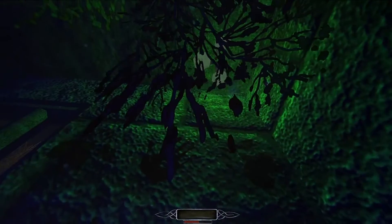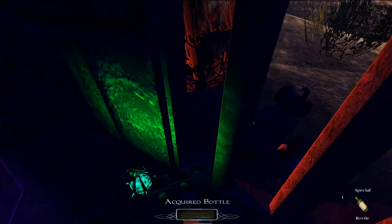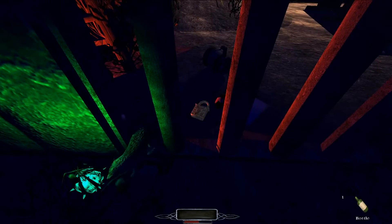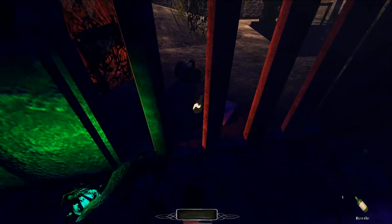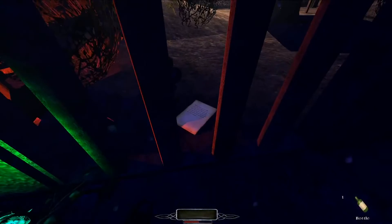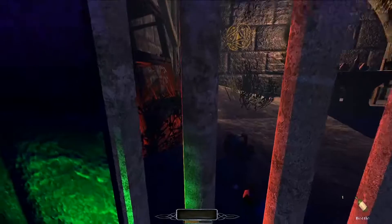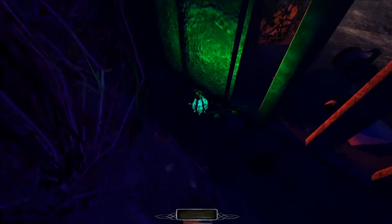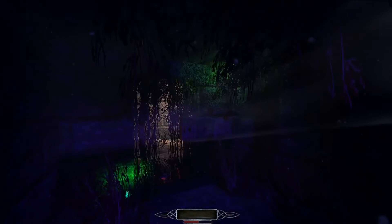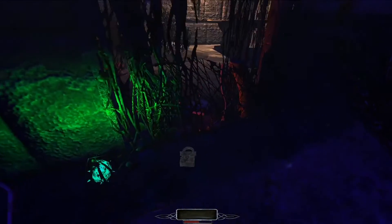Oh, look — you can see handprints on the wall. That's great. Got my lockpicks. No. I have a bottle now. There's just an old broken lock on the ground. Yeah, I have nothing. I want to read this again — the vines that grow up from them can penetrate through metal and stone. Okay. I need to rest. What just happened? Hmm, interesting. I am not sure quite what happened there, but something definitely happened. And now we're out. Just climb through.